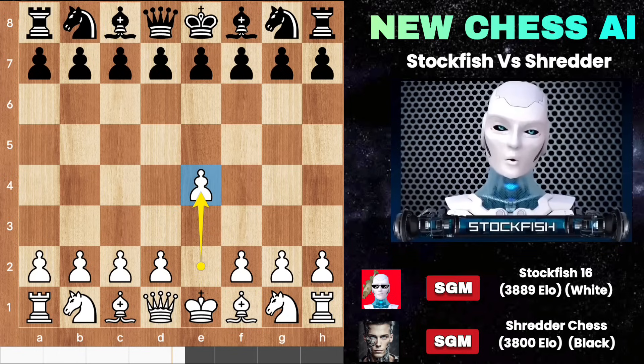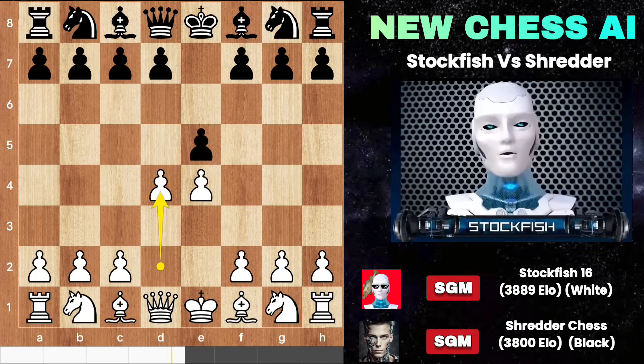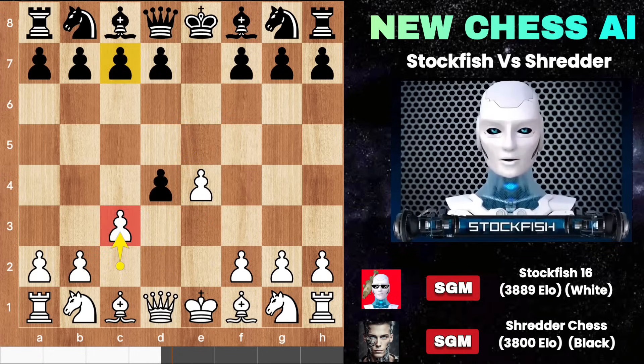E4 C5 — we have the Sicilian from Shredder. Here you can go with E5; let me show you the variation. Play the Danish gambit — last time we saw the C5 move from black.